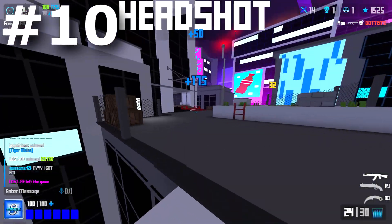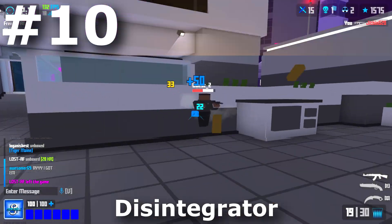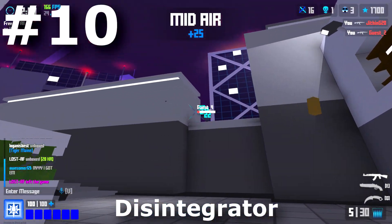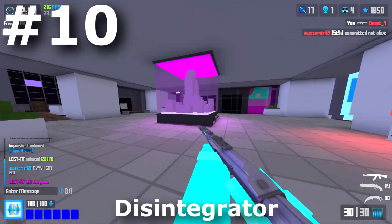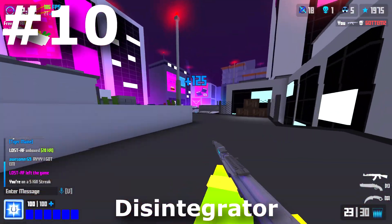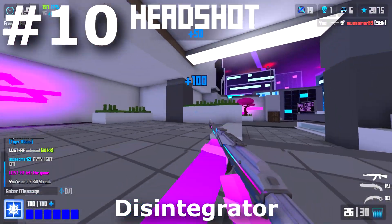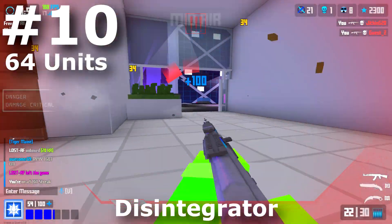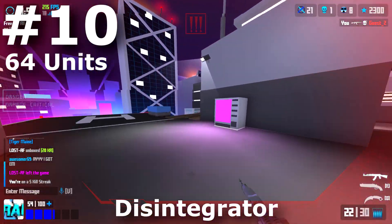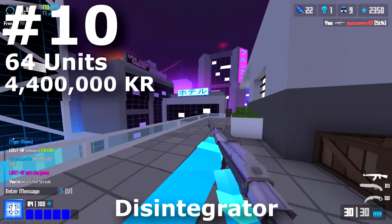Coming in at number 10, we have the Unobtainable AK Disintegrator. The Disintegrator was actually the first Unobtainable AK, and it was one of the three brand new Unobtainables that came with Season 3. I think this is one of the cleanest skins inside of Krunker so far — probably one of my favorite items on this list, though sadly I do not have it. Only 64 people have this Unobtainable, and the Disintegrator goes for an estimate of 4.4 million KR.